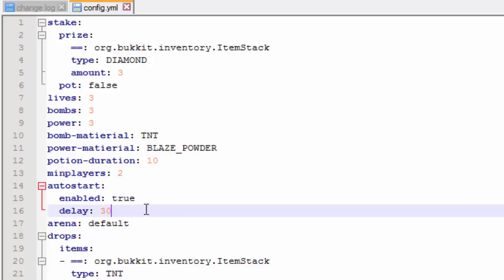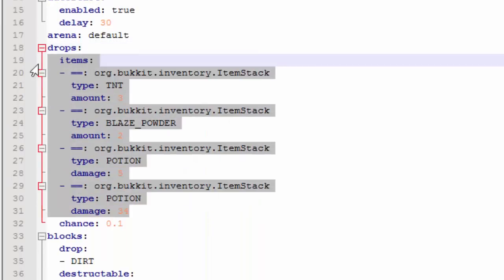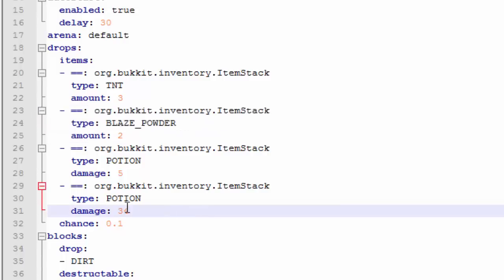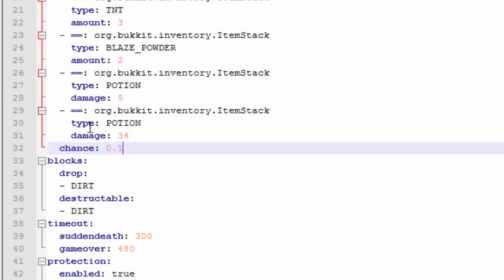Once you have two players there'll be a 30-second delay before it auto starts. Then there's the arena — you don't have to worry about that. Drops — basically these are the power-ups I was talking about. These come out of the dirt once the dirt explodes, so when you're trying to clear your path there's a possibility that these power-ups might drop. Blaze powder, which is power, will make the bombs bigger. I think this is swiftness, and there's some other stuff, and then the chance that these will drop — 0.10%, which is pretty low but good.